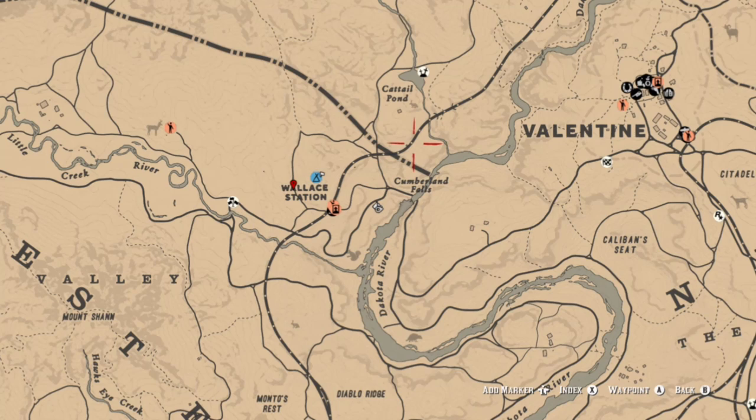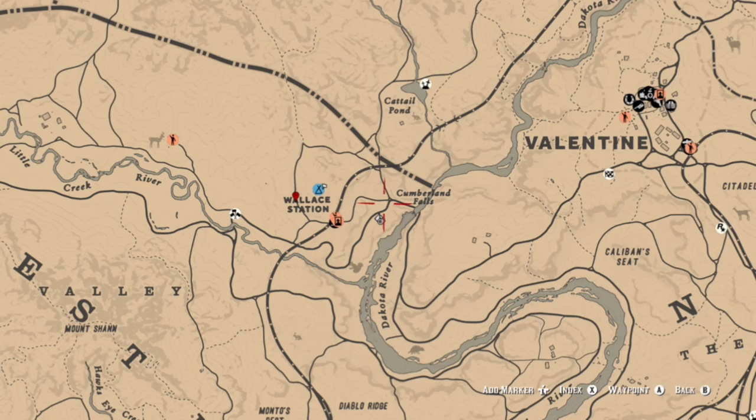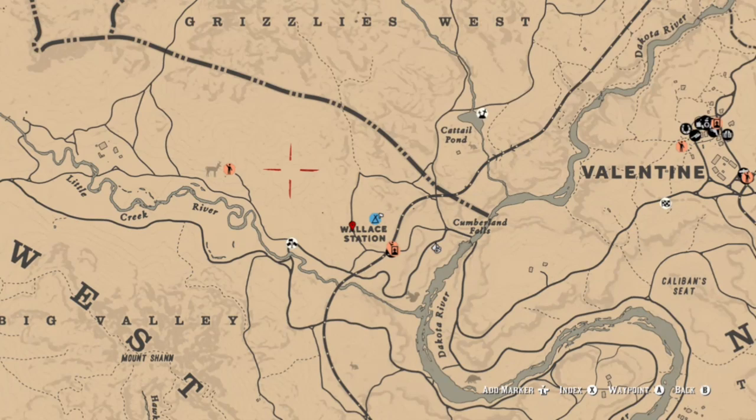Some of the places I'm going to recommend for you to go today would be around the Wallace Station area and the Cumberland Falls area if you're looking for chipmunks — this is usually the area where I end up finding them. Maybe during the daytime would be best, although chipmunks can be a pain, so maybe that's one you might want to blow over today. You can find plenty of deer and plenty of ram in that location as well.